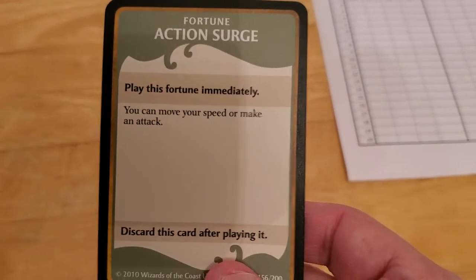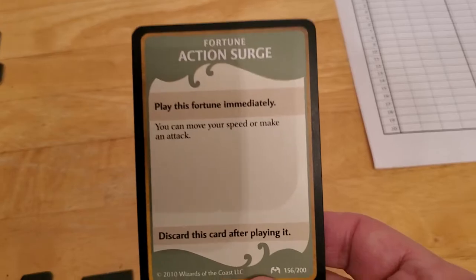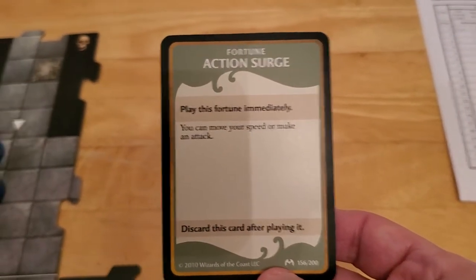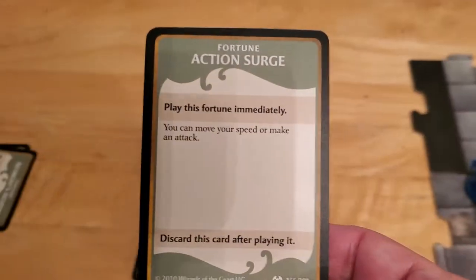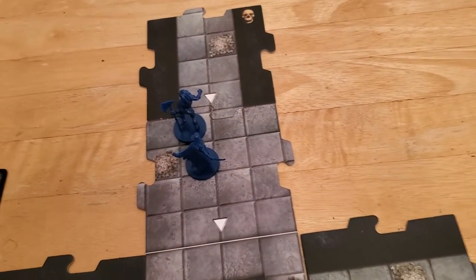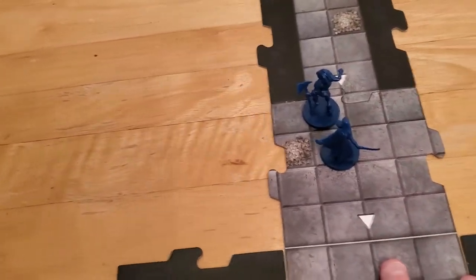The treasure card says 'play this fortune immediately — you can move your speed or make an attack.' I really wish this had come up later because it's a pretty nice card, but unfortunately it fizzles since we can't really use it right now. I could move her around but it doesn't do us much good. So we'll go ahead and have her use her Scout ability to explore the area over here.